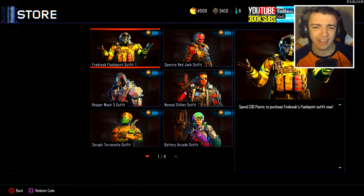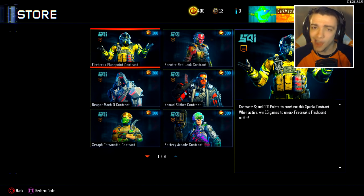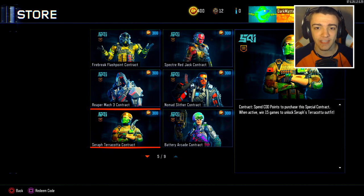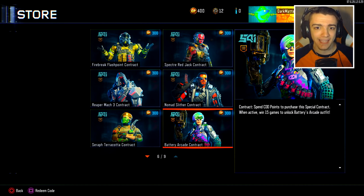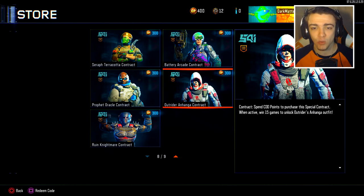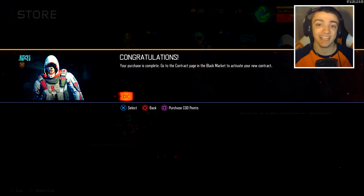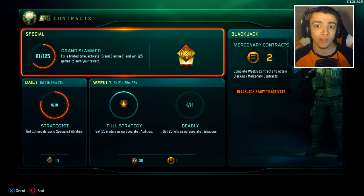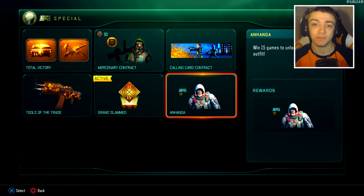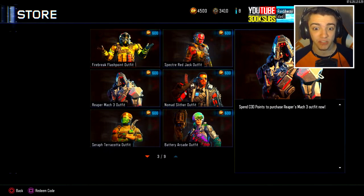For some reason, if I go on one of my other accounts, it shows that I can actually spend 300 COD points and purchase a contract — win 15 games and then unlock the outfit. So I don't know why it's glitched on my account right now, I'll show footage on the screen of what I mean. But it's weird how on one account it shows 300 COD points for a contract to win 15 games, while on this account I spend 600 COD points and automatically purchase the outfit for the specialist.